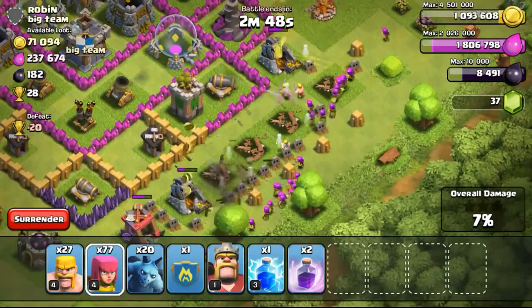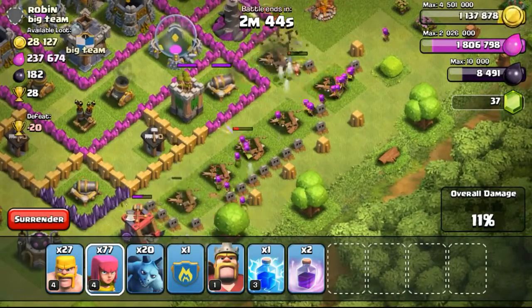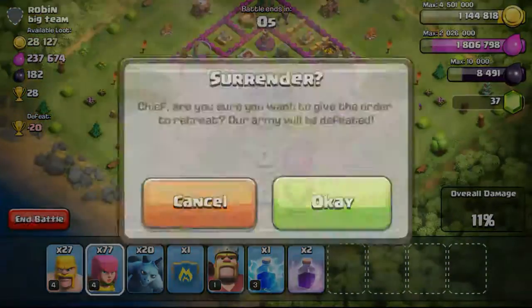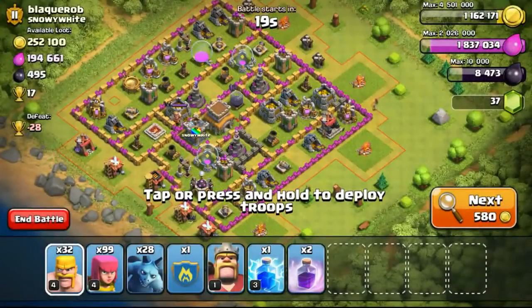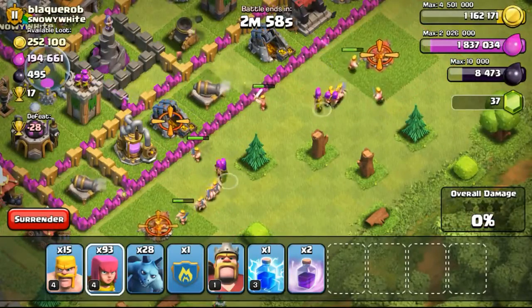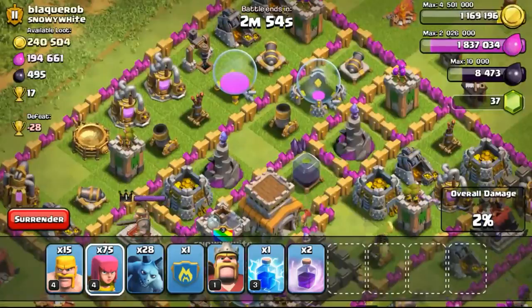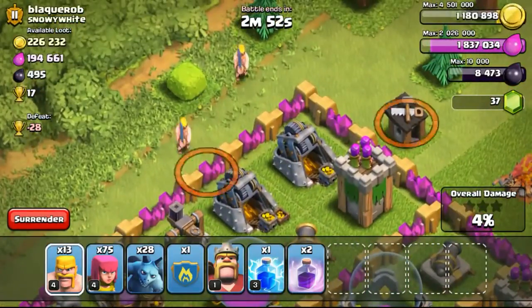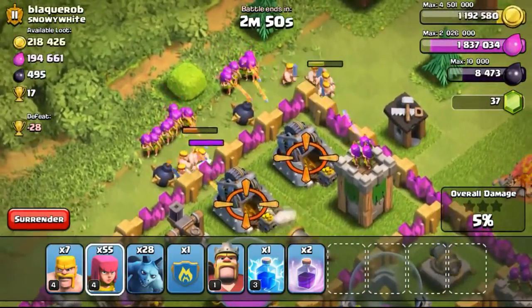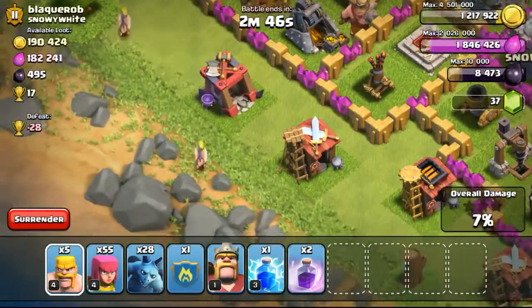Some of you guys have been asking me how do I maintain my trophies and how do I do my raids. So this is basically just one of the ways of how I do my raids. As you can see, I won that raid and then the next one is a loss. So I only lose on those raids that are very easy to get the gold from. Like for example, this one — the gold, they are all separated. So I might not be able to get all the gold, but at the same time I'll just try my luck to get the 50%.